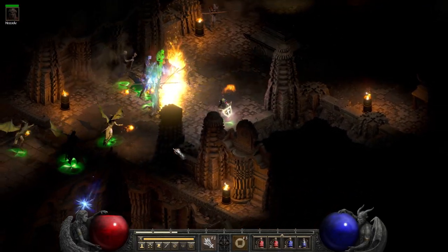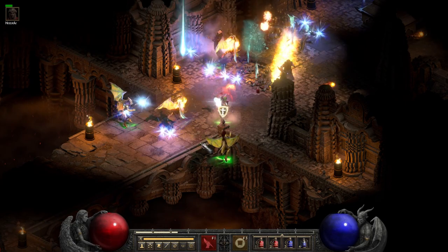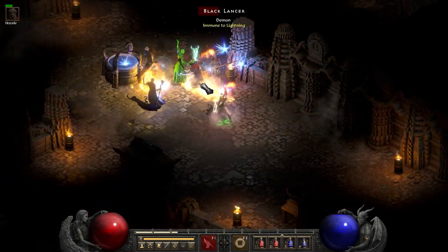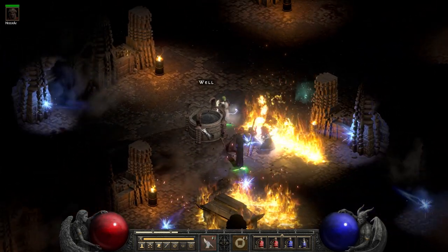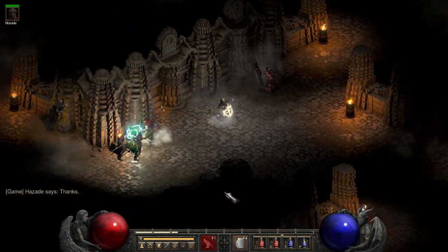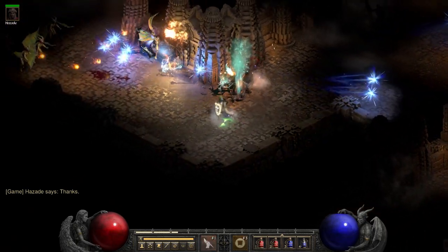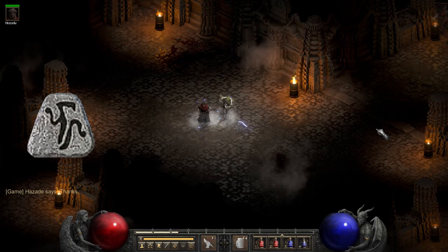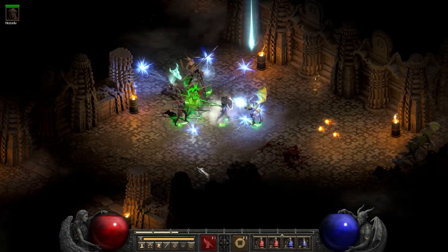Worldstone Keep Levels 1, 2, and 3 are an absolute death wish to just about anybody, but if you have a dual element build, you can farm pretty much all of it if you're that much of a masochist. It's definitely one of the healthiest places for density and elite packs, so if you're yearning for some self-inflicted pain, this is your spot. I actually recall getting my first high rune ever — a Sur — here in Worldstone Keep. And of course, at the end, there's always Baal and his minion waves.